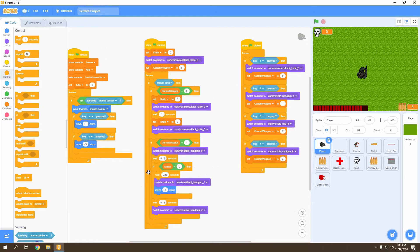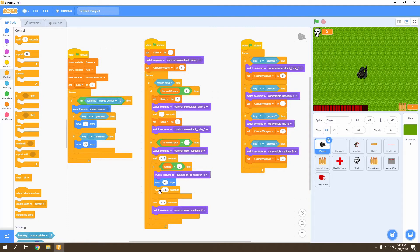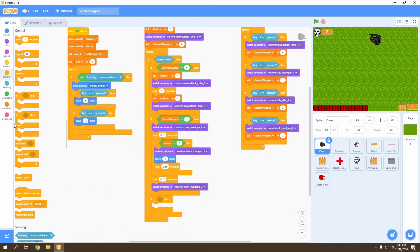Before doing anything else, go to the ammo greater-than-zero check and move the switch costume and move negative one step blocks before the wait seconds. Now with that done, let's work on our other weapons. Get another if statement.